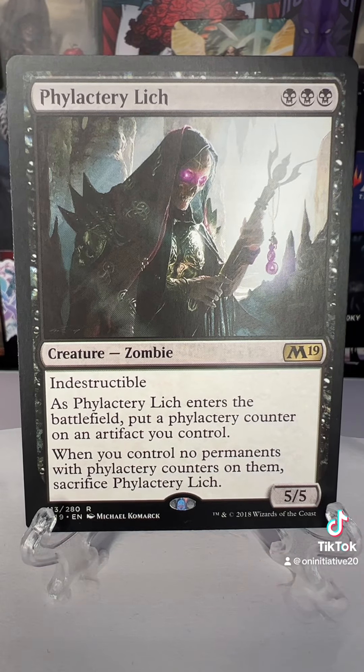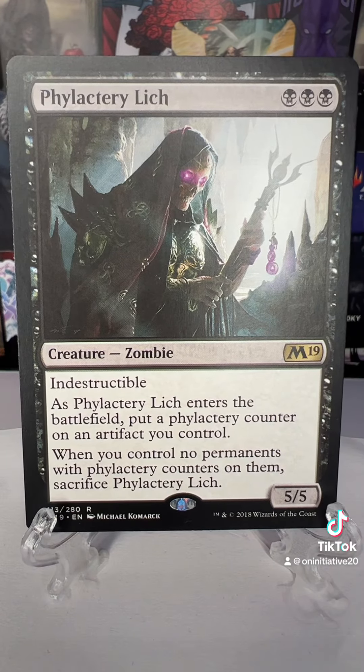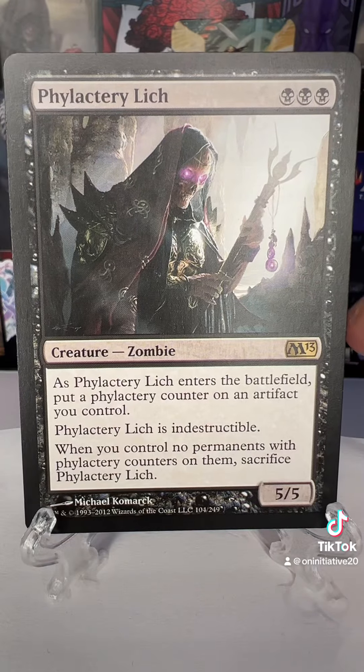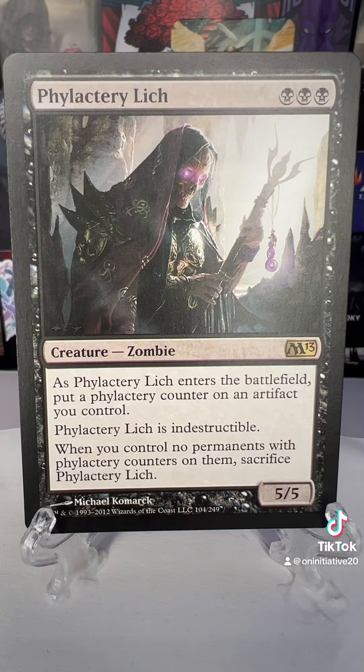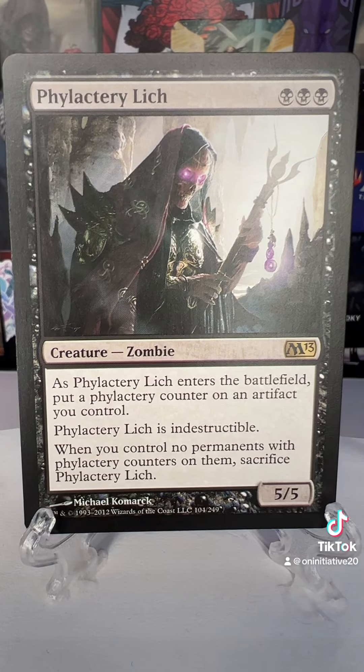You can see it has the foil stamp, the M19 logo, and then comparing it to the 2013 version where this reads a little bit differently. As Lich enters the battlefield, put a counter... Then it says Phylactery Lich is indestructible, and it does not have the holo stamp because this is from 2013.